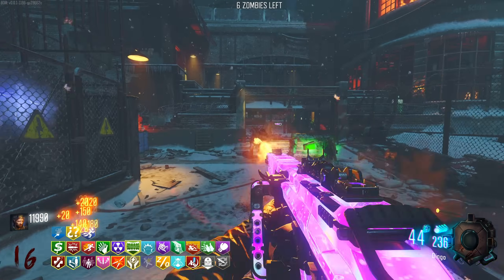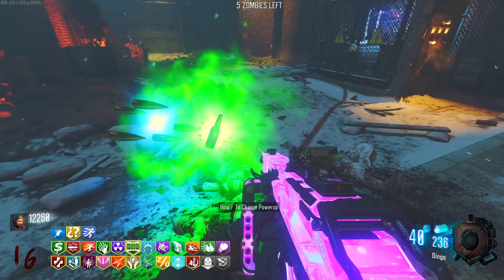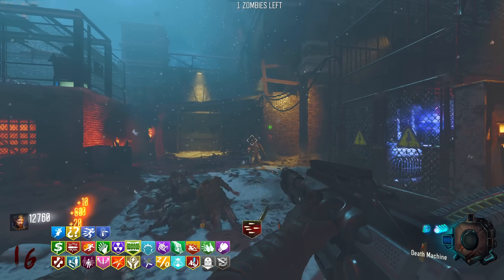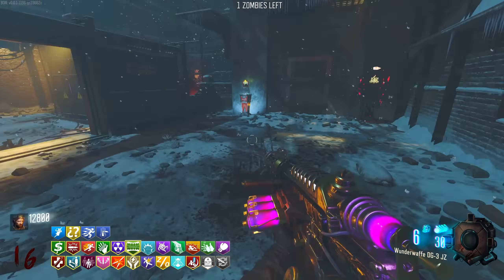Now we have 10k points - not bad at all. We've got two drops as well. I was going to say we'd get a double free perk, but a death machine and a free perk is just as good. Look at this beautiful Wonderwaffe - it just looks so crazy, it looks so good.